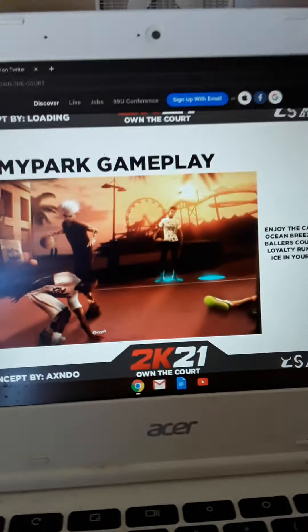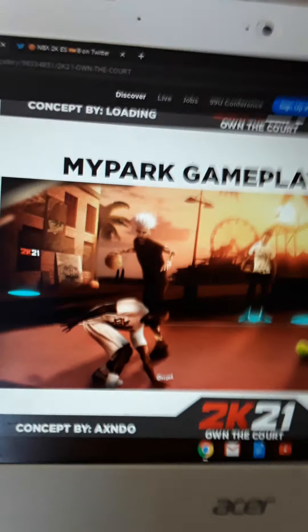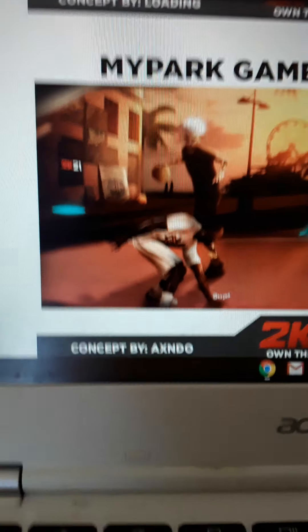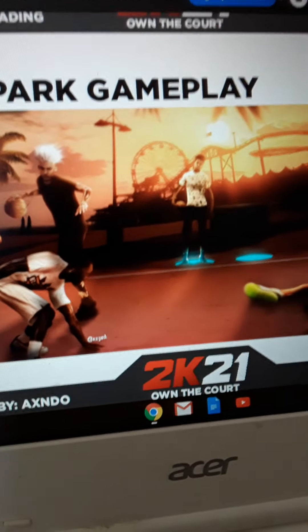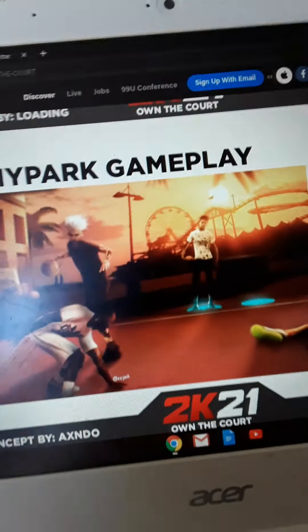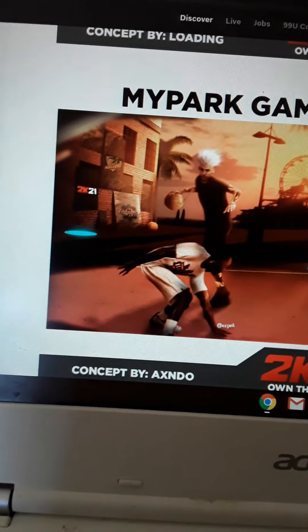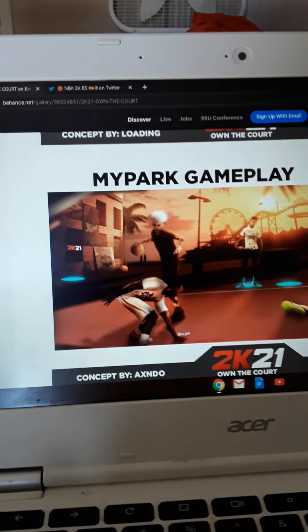MyPark gameplay — this is looking solid. If you notice, you see those two signs that say Got Next — it looks like blacktop but this is the MyPark gameplay. You see Got Next right there, you see my player, then you see somebody's ankles getting broken. Another Got Next and he's holding a basketball — so maybe you can hold basketballs while you're standing on the Got Next. Enjoy the calm and relaxed ocean breeze at the Malibu Ballers Courts where your loyalty runs deep. I love this background.